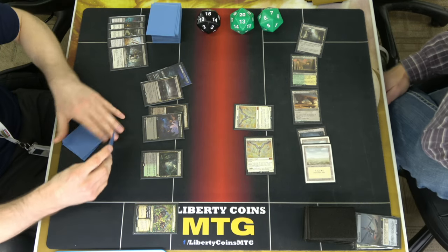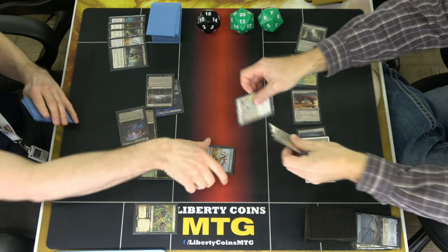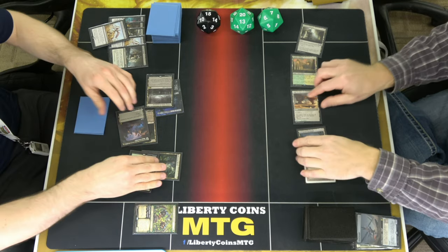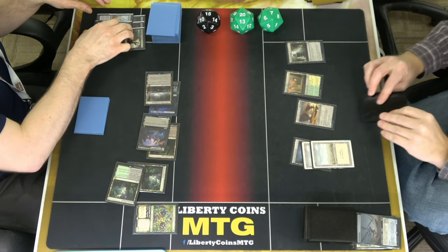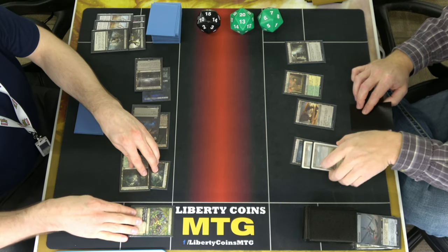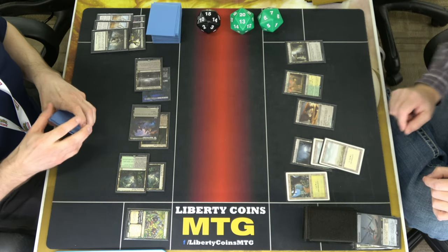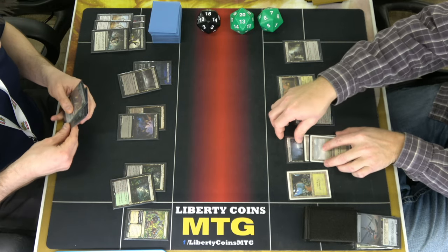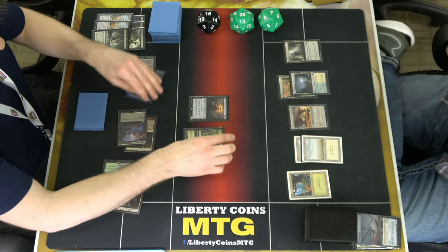These are sideboards for specific things this is going to do — Hydras — and this is dealing with that. Play land. Pass. Tides may have turned. I thought for sure you shocked that land to have Brave the Elements in your hand. I bluffed — yeah. It's a good bluff, it was worth the two life. Takedowns make more sense than Hungers.